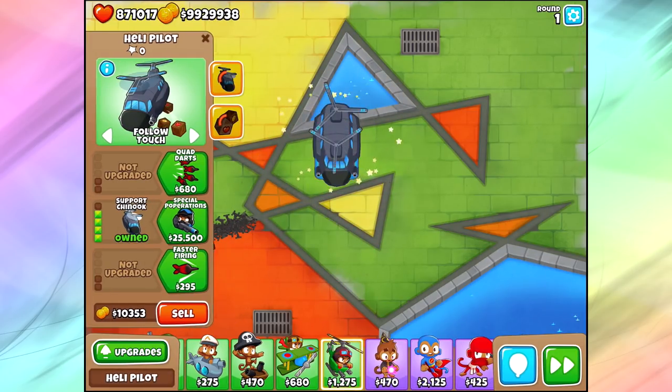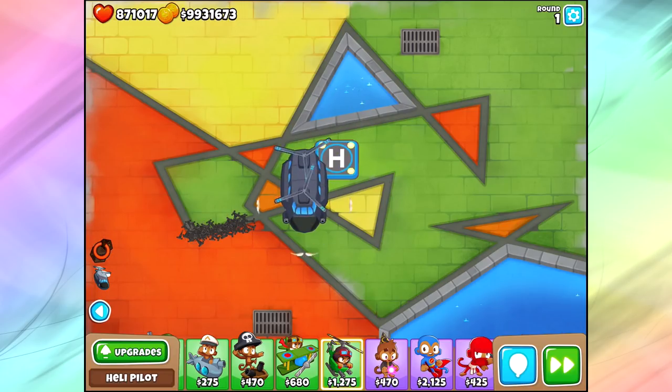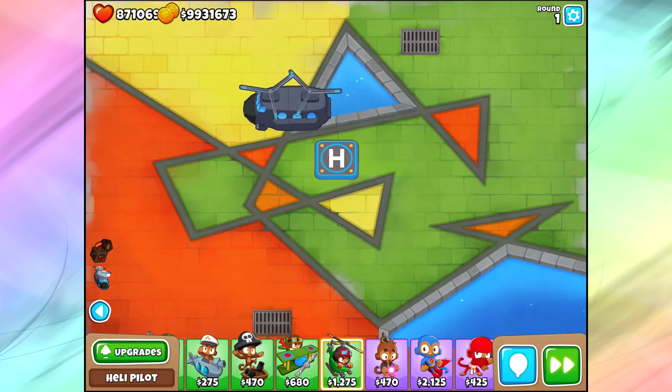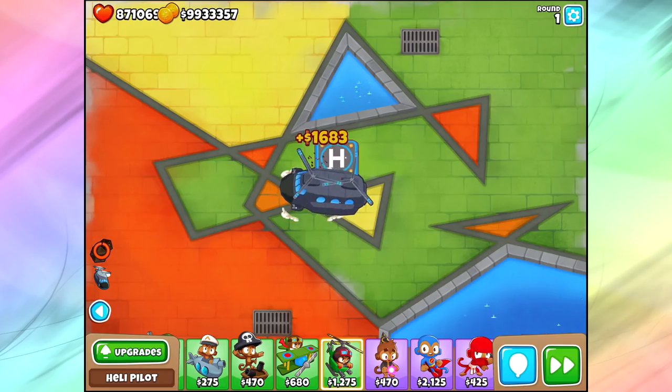The thing about the Chinook is the first crate you get is money — about $1,000 to $1,700, so somewhere between $1,000 and $2,000. The second crate is hearts. I didn't do a bunch of tests before starting this video for this tower specifically, but for the second ability you get some extra hearts — we got 53 extra hearts. The abilities do take a little while to come back, but it's a fun way to get a crap ton of lives.